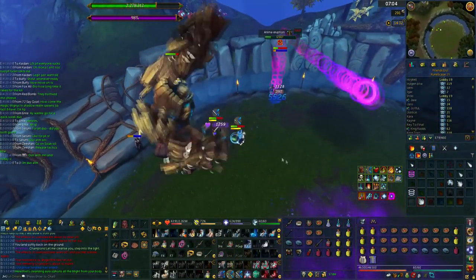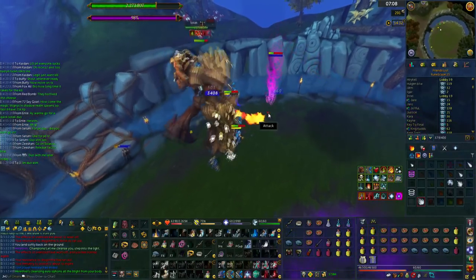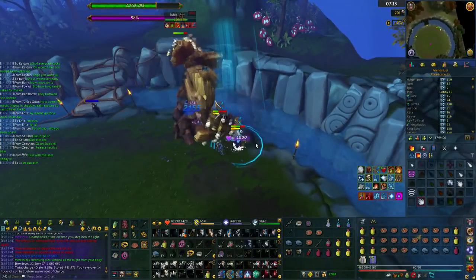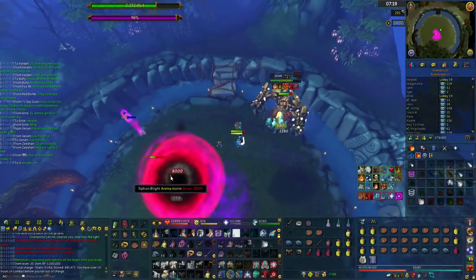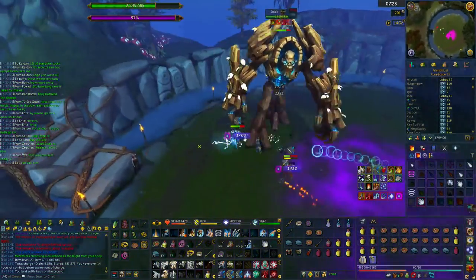We decided to do one because it only takes around two and a half of these Anima Eruptions, and with both of you clicking whilst you go up in the animation above, you're able to click on the blight portal before you can get through phase 2 and onto phase 3.